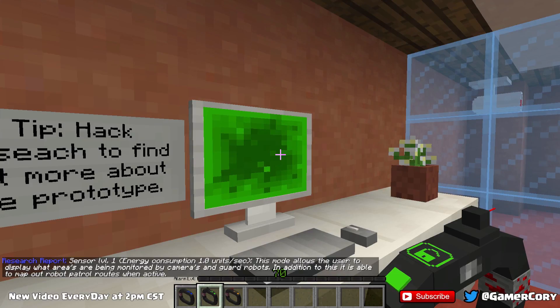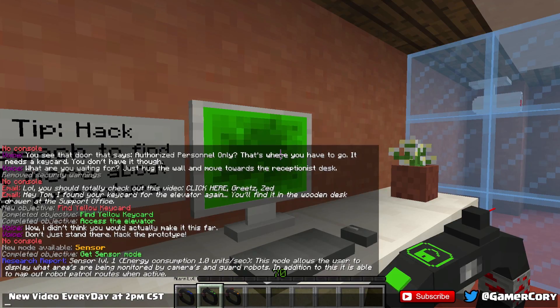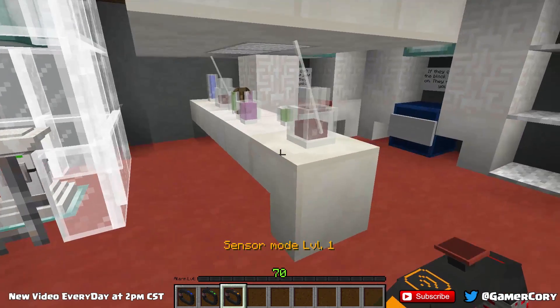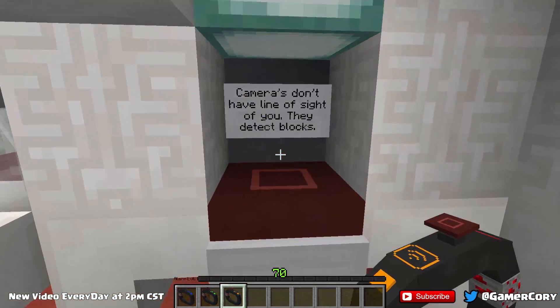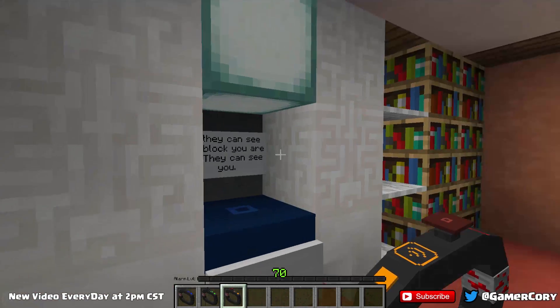All right, sensor level one: energy consumption 1.0 units per second. This mode allows the user to display what the area is being monitored — I can't read that fast — by cameras and guard robots. In addition to this, you'll be able to map out the robot patrol routes when active. So if we use the sensor, then we can kind of see things about where things are going. Maybe we just need to hold it in our hands. Cameras don't use line of sight — they detect blocks.